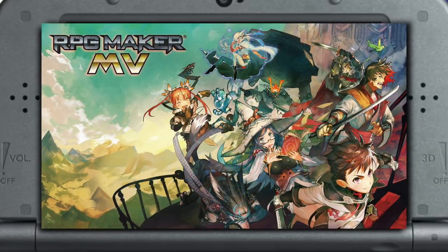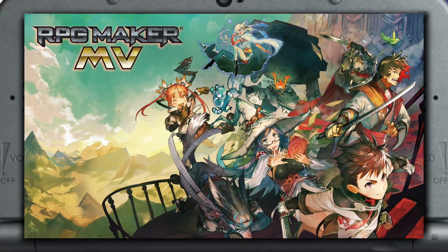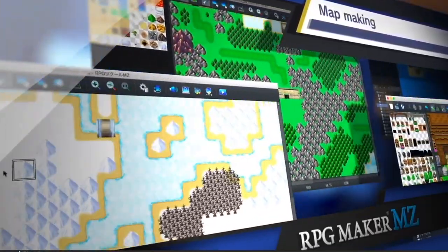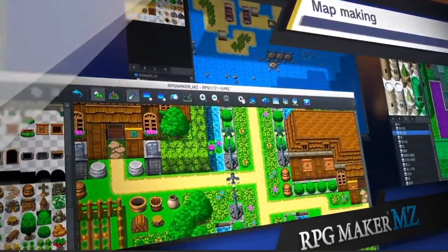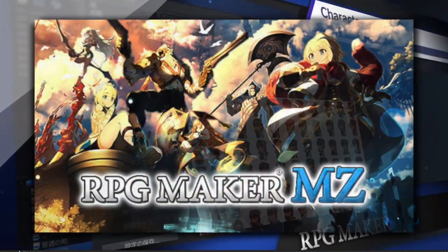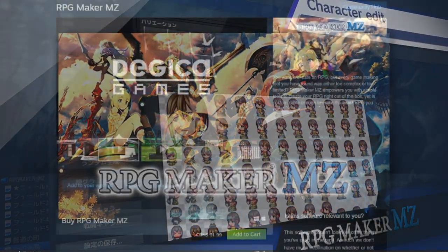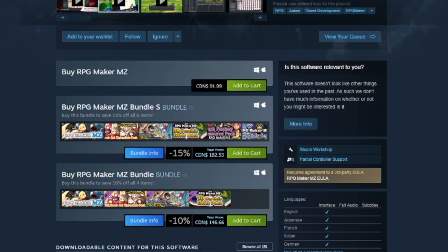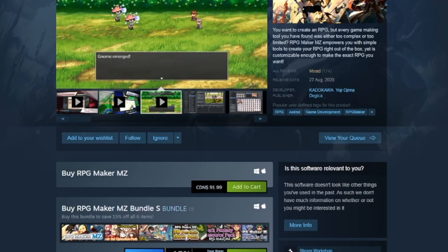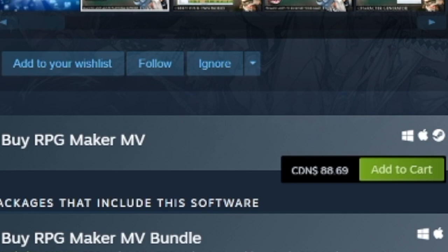I should also mention that RPG Maker MV itself is no longer the newest entry in the series. Only a couple of weeks ago, a new version was released for PCs called RPG Maker MZ. Apparently, MZ is mostly just an updated MV, but I'm not sure — as I couldn't be bothered to buy either of those for this video, as both retail for around $90 each. Seriously, why is there only a $3 price difference between these two on Steam?